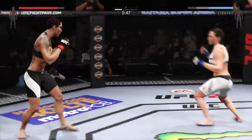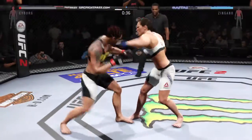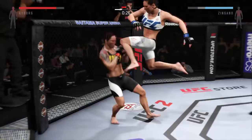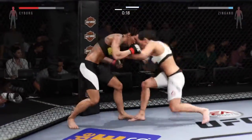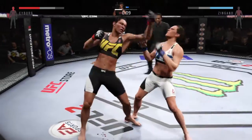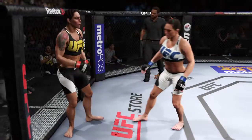That huge head kick was blocked. Nice counter uppercut by Cyborg. One-two connects. Flying knee attempt. She again scores with the uppercut — that seems to be her go-to punch. Zingano with a combination. And here we see, once again, the utilization of the jab. Solid straight. First round in the books.